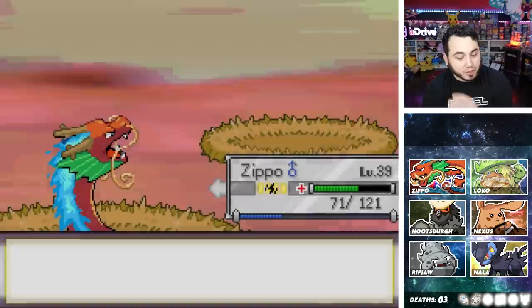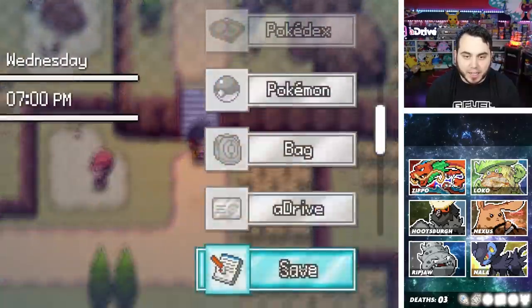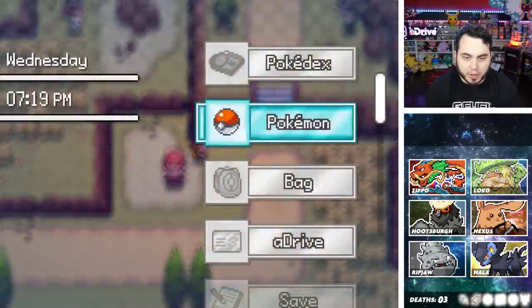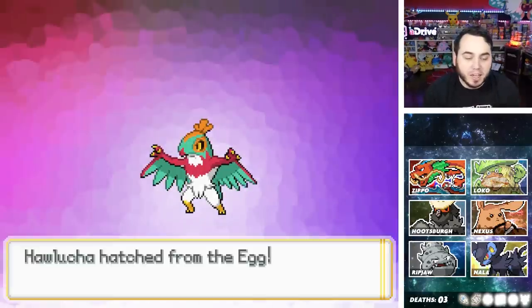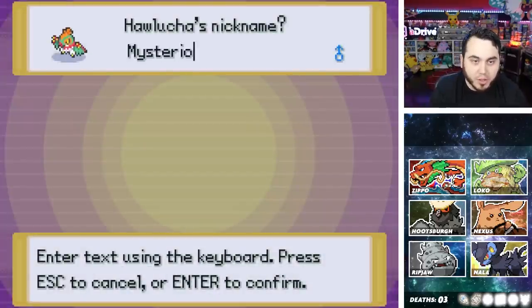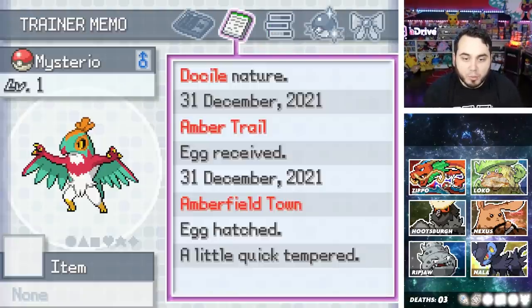Ripjaw learned Razor Shell. I don't know if his attack is better than his special attack, but I'm going to give him Razor Shell — we'll figure it out later. We have Heart Scales. This guy wants to give me an egg, but I don't have any room for eggs. I kind of want the egg though — it's a Pokemon bred for fighting. I'm going to fly back and clear a spot for it. He hooked me up with the egg, so I'm flying back and grabbing my Flame Body Ponyta — we're just going to hatch this right now.